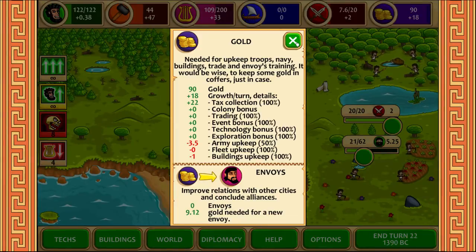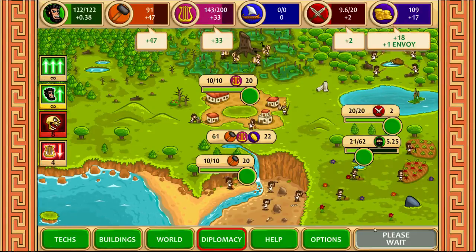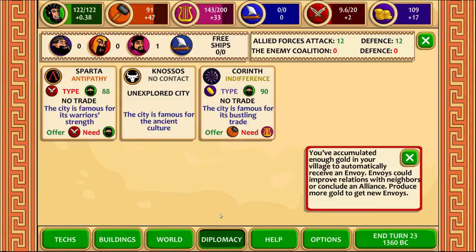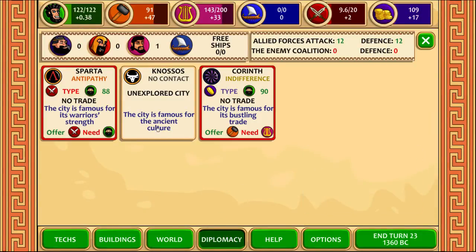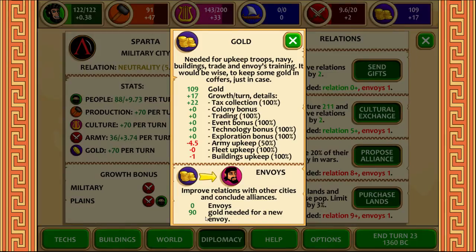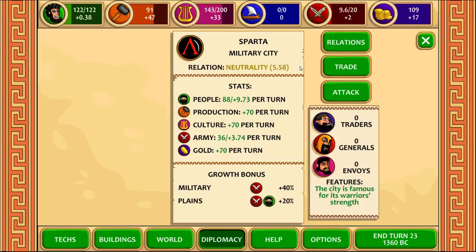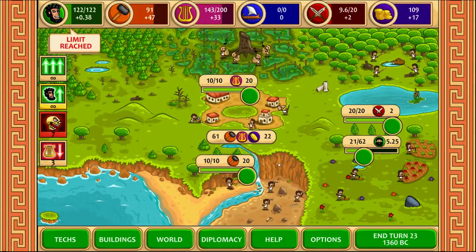So we should have an envoy coming soon. So here's my first envoy — we can now do diplomacy. We also found Corinth. They don't really like me, so I'm going to do relations with them and send them gifts. I don't want Sparta to attack me. The next envoy is coming in about 90 gold, so about 5 turns. I'm going to keep increasing the relation with these guys all the way to alliance. It's going to take a while — your relation slowly goes down as well if you don't do more.